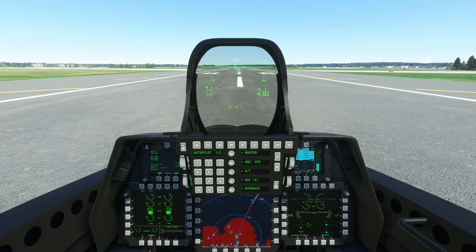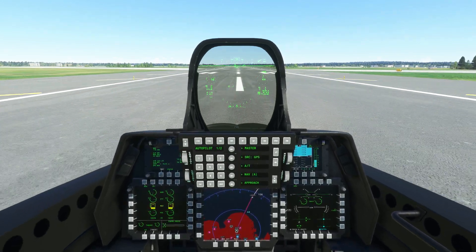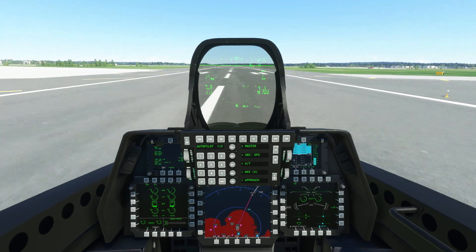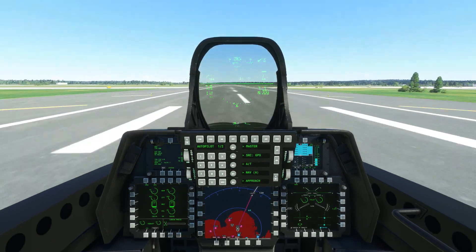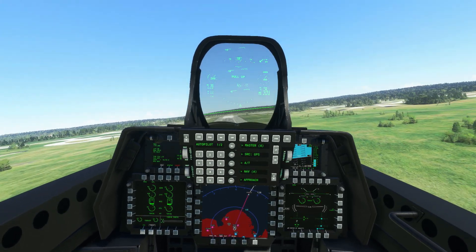We're now ready to fly, so we'll gradually bring the throttles up to full military power. On the panel to the lower left-hand side you'll see the engines light up in yellow when the afterburners are on — for takeoff you want to keep your throttle just below that point. As speed increases you'll feel the plane want to take off, so start to pull back on the stick, and when you have positive rate bring the landing gear up.